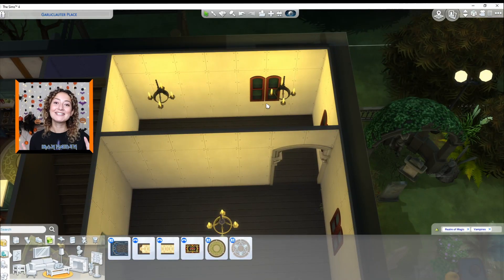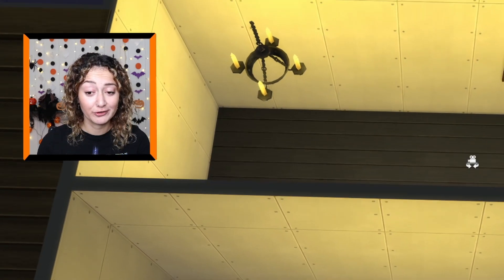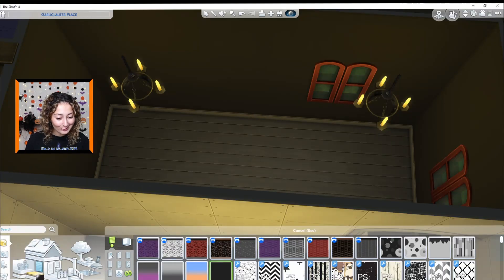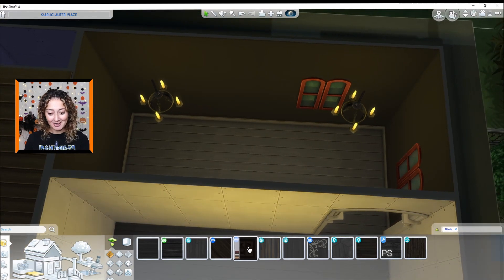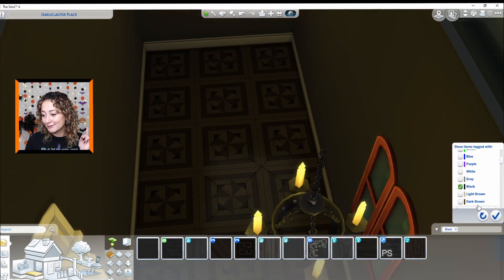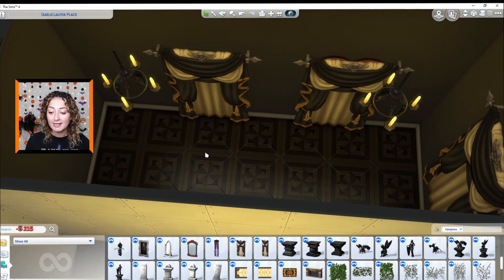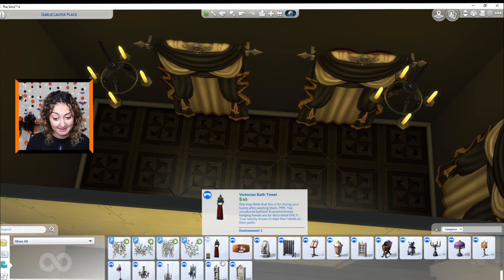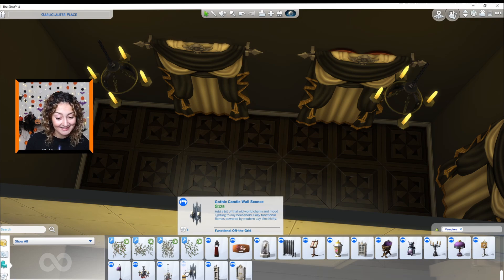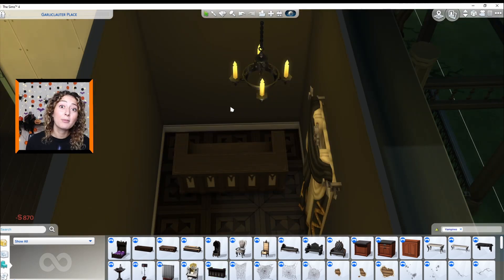Moving on now, we are gonna head into the dining room. Spin the wheel for our Halloween monster. Next up we have got a vampire! Vampires are just super bougie. The flooring too — vampires are just a little bit extra. Let's give them this flooring because it is a little bit classy. Straight away we are gonna go into the vampire pack because that pack is bougie as hell. We'll pop some curtains up because they're not day walkers — they can't stand the sun so they need a lot of darkness. I'm gonna have to add a bar because vampires like a bit of a drink now and again. If it's not blood, then it's alcohol.